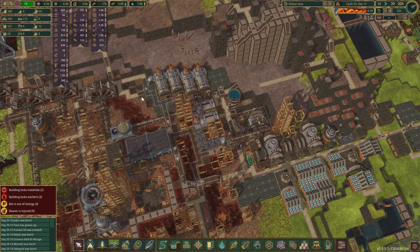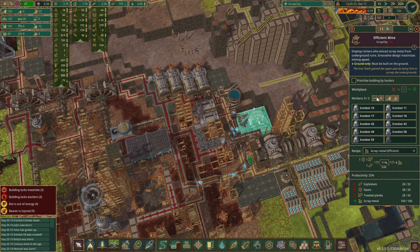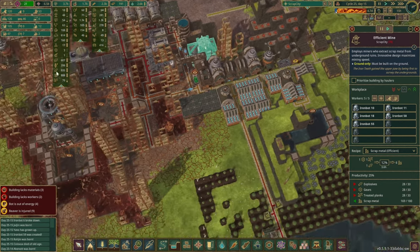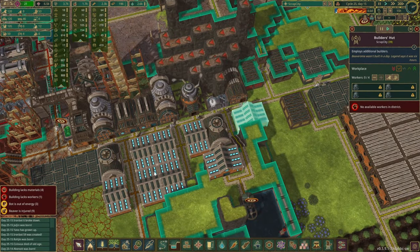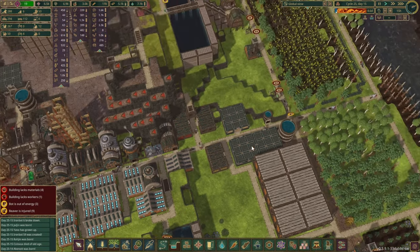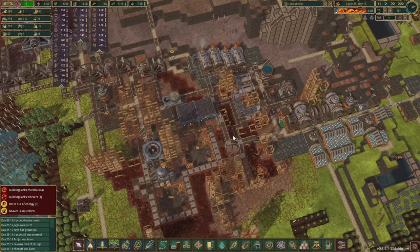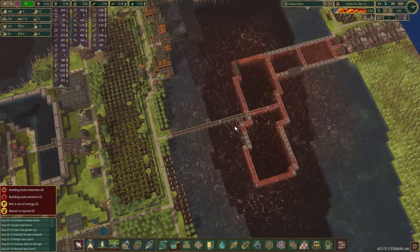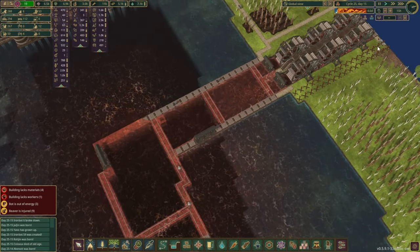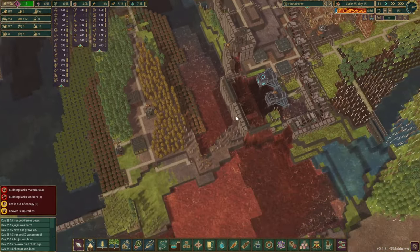Where can we pull some more? I guess we can reduce you guys — let's take maybe five out. We've got tons of scrap metal right now, so there's plenty of that. That gives us a few more pots. I don't think we have any more construction beavers. You guys are now doing this — dynamites are coming in. It is getting contaminated.